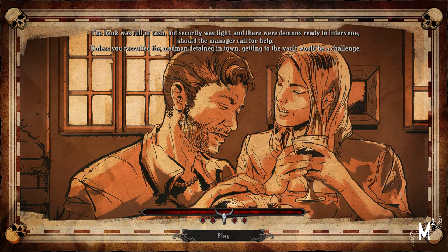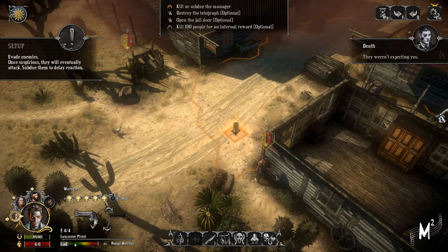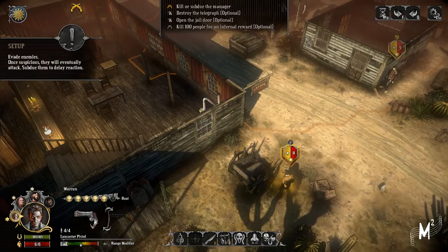The bank was full of cash and security — it was tiny. There was a demon ready to intervene should the manager call for help. Unless we recruited a madman detained in town, getting into the vault would be the challenge. Okay, there's a madman in town. Deputies were going about their business — they weren't expecting us. Alright, let's do this.